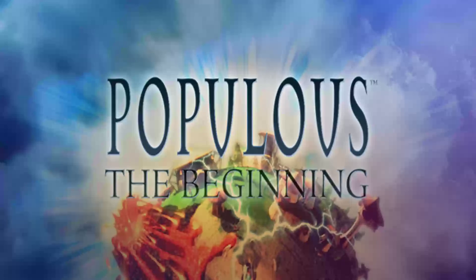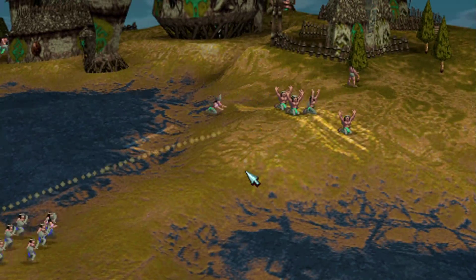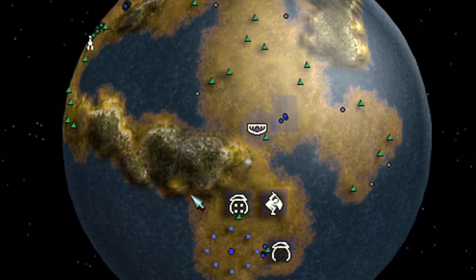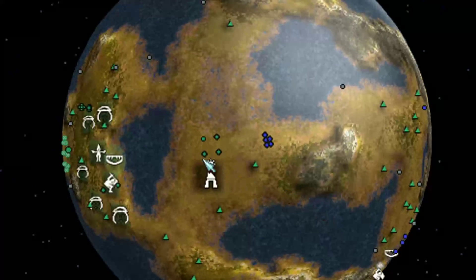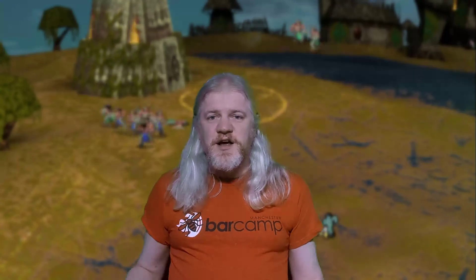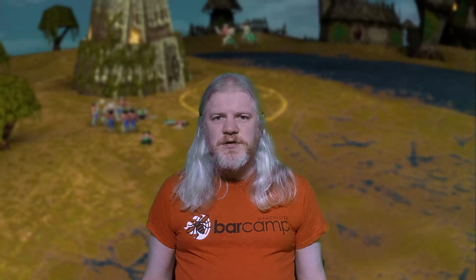But it got me thinking about a game called Populous the Beginning. This came out in 1998 and every level was set on a unique planet and you could orbit the planet with your camera however you like. You could sneak up on the enemy sometimes by going the long way around the back of the planet if you had enough spells to create bridges. And I thought this looked incredible — honestly I still think it holds up.